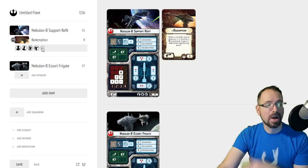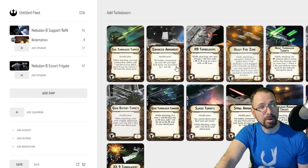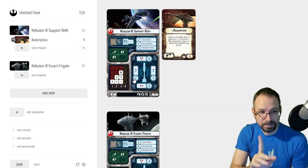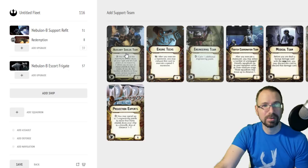Looking at the upgrade slots for the Nebulon — you can put your commander and title on there, and basically you're looking at officer, support officer, and turbolaser. The problem with Nebulon Bs was that turbolaser upgrades weren't always mandatory. I would run enhanced armament if running Ackbar Nebulons because that would effectively make their side arc better than the front arc. The other upgrade people would sometimes run is a support team, but there's a new upgrade called Auxiliary Shields Team that comes in Rebellion in the Rim.